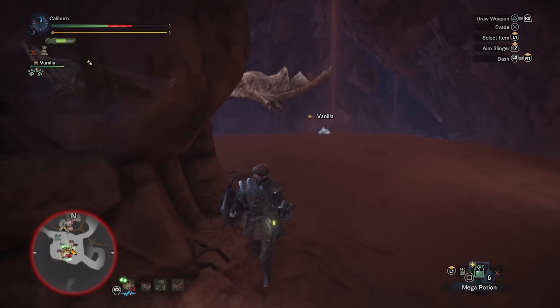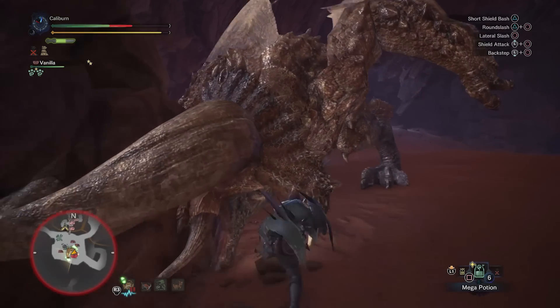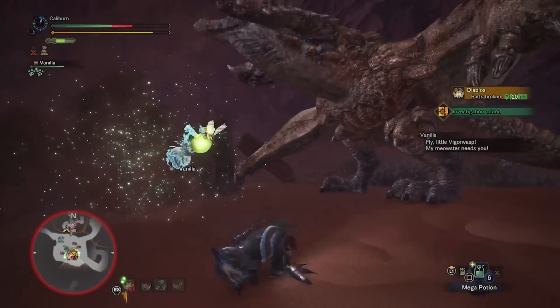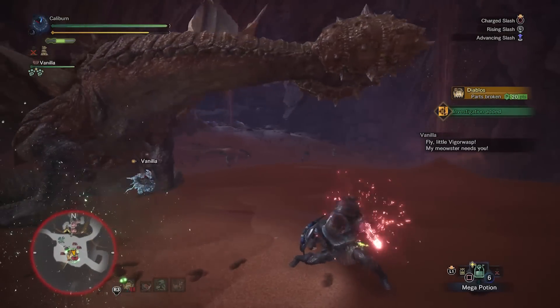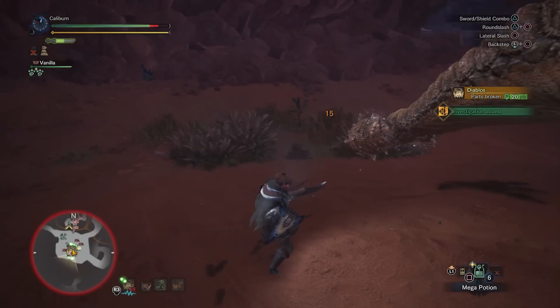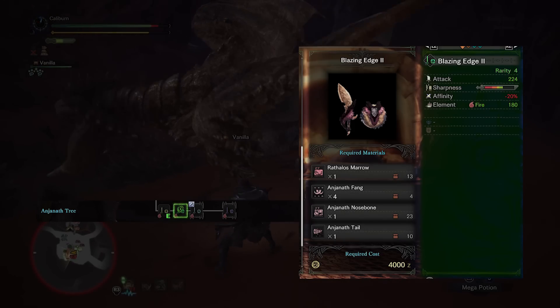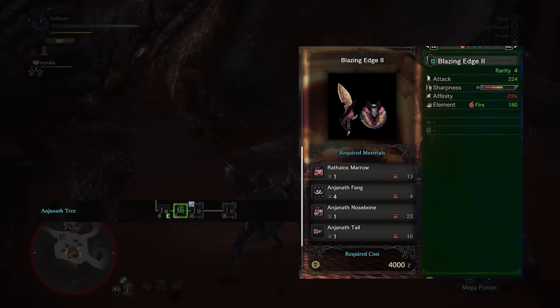Now continue with your mandatory story hunts of Odogaron, followed by Rathalos and Diablos. If you built Glacial Grace I, use it on Odogaron and Diablos. Otherwise, Thunder Edge II will be more than adequate. Rathalos is weak to thunder, so just use Thunder Edge II. After beating Rathalos and receiving a Rathalos Marrow, you can upgrade your Blazing Edge I into Blazing Edge II by using one Rathalos Marrow, four Anjanath Fang, four Anjanath Nose Bone, and one Anjanath Tail.